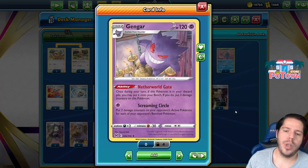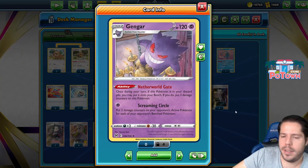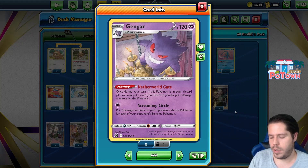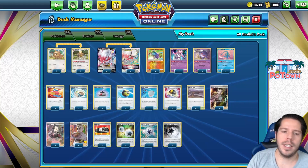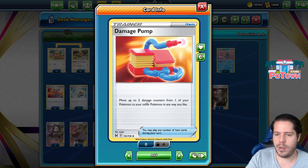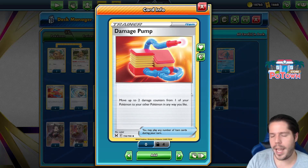We can also Spike Draw in a pinch. We have Gengar for Netherworld Gate. When it's in the discard pile, you can put it on your bench. And if you do, you put three damage counters on this Pokémon, which helps power up the Zorak V-Star, especially with the four damage pump that we're playing, which allows you to move two damage counters from one of your Pokémon to your other Pokémon in any way you like.